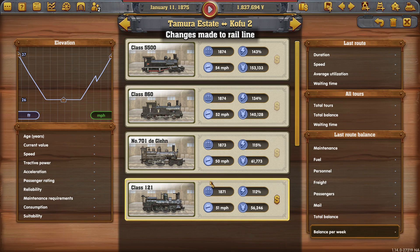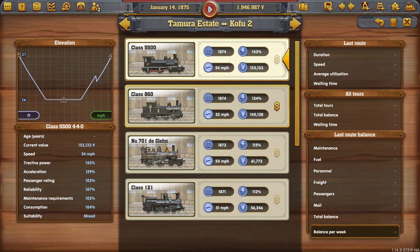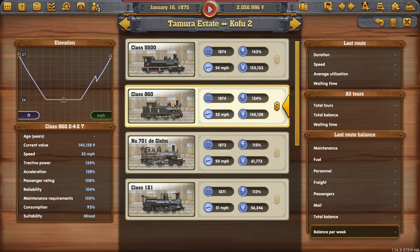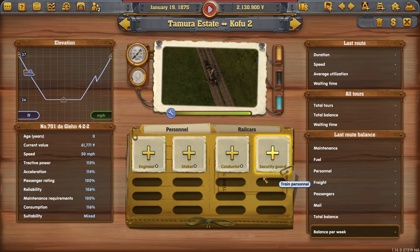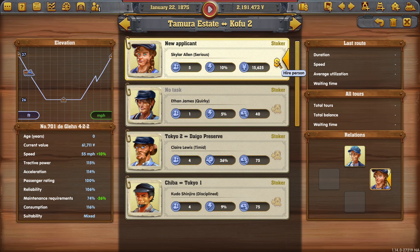What do we want hauling that? It's a short journey with not much of a grade going on. We could have a look at the class 860, I guess. Do we have just pure freight? All these are mixed — everything's mixed, isn't it? Maybe we'll just have the cheaper of the two by quite a margin — 10,000. Should we go with the DeGlen? I think that'll do the job. 61k as opposed to 140 or 153. Yeah, let's get the DeGlen on there. We don't need to put a conductor on there, but we do need an engineer and possibly a stoker.